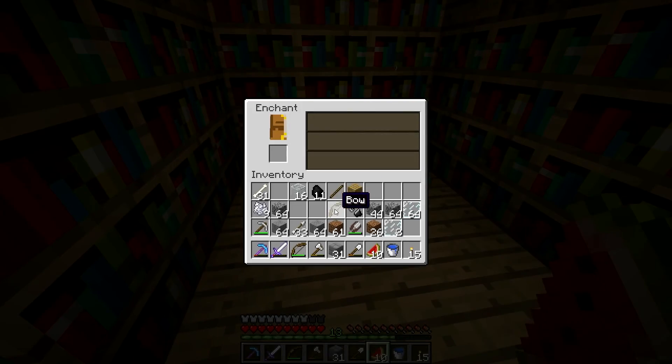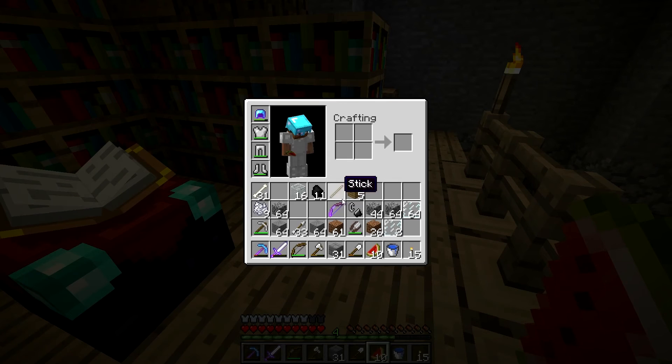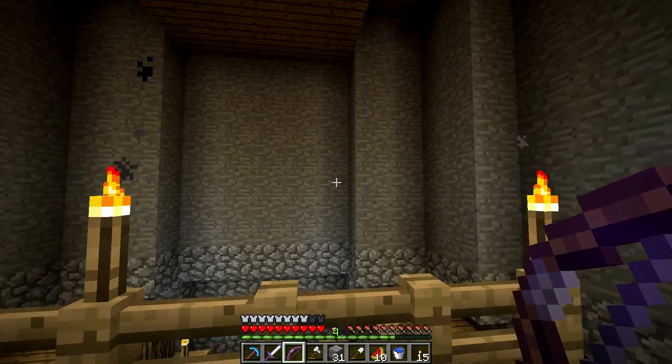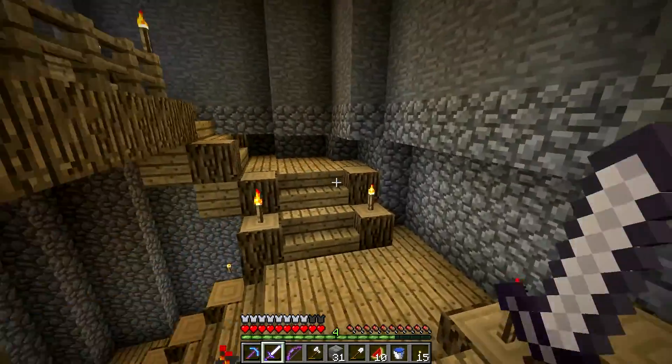Bows are now also enchantable. I just got a level nine enchantment — Power I — so it just makes it hit a bit harder. Nothing special, but it was a reasonably cheap enchantment. You can get Fire Aspect on them too, like on my sword, which is going to break soon.